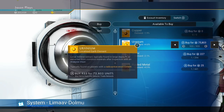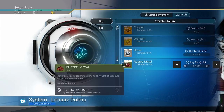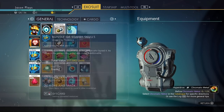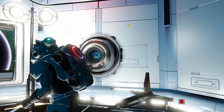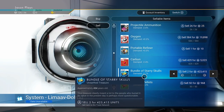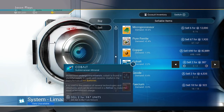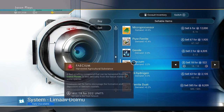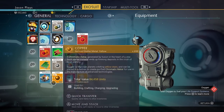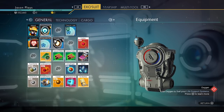If you press X on Xbox or Square on PlayStation, you switch over to your Starship inventory — let's buy and put stuff in our Starship because we're out of room in our normal inventory. We can also sell our treasure chest we got earlier. Let's sell our bundle of Starry Skulls — we get 400,000 units for that. We can sell the cobalt and faecium too. Just go through and get rid of stuff that's filling up your inventory, because it's going to be pretty stacked for a while.